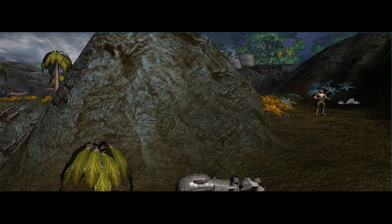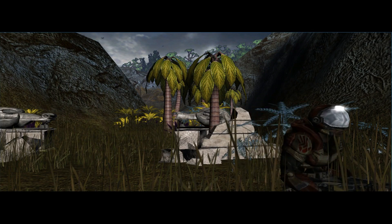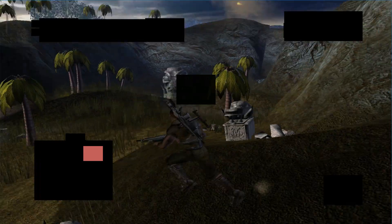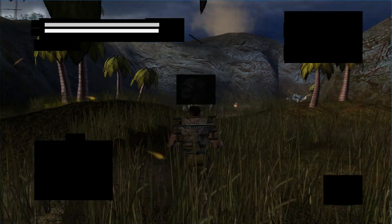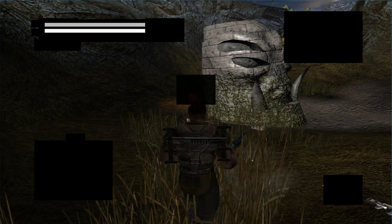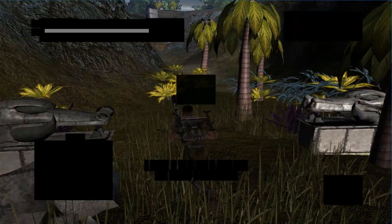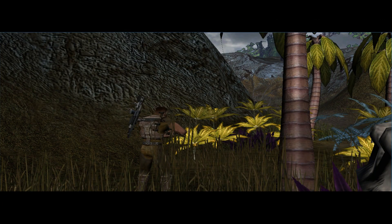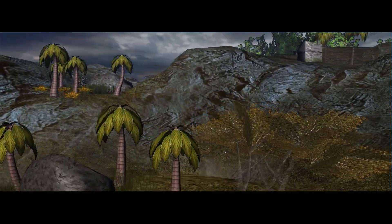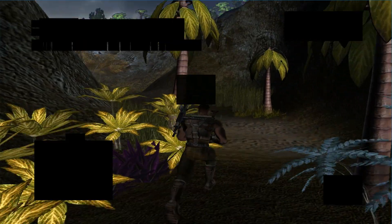So you can actually see your special ability energy bar, as well as your health bar, to a limited extent. Although the health bar disappears because it only becomes available when you actually take damage, which is a bit of a problem.